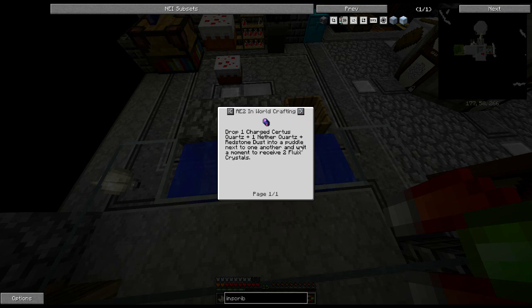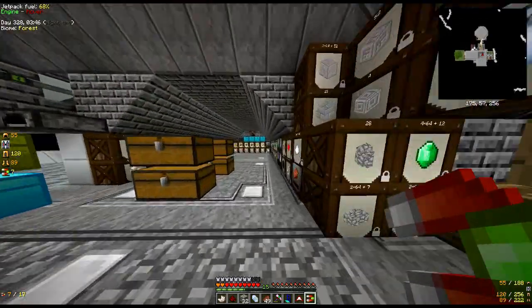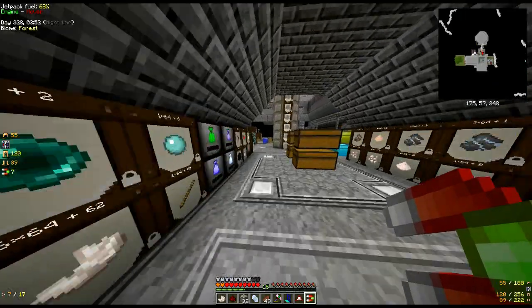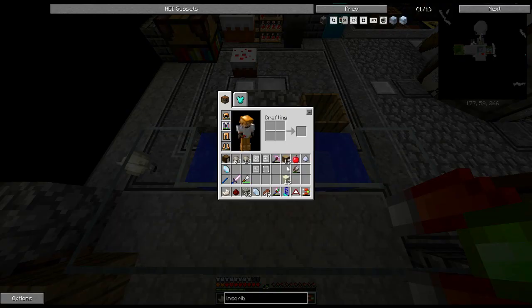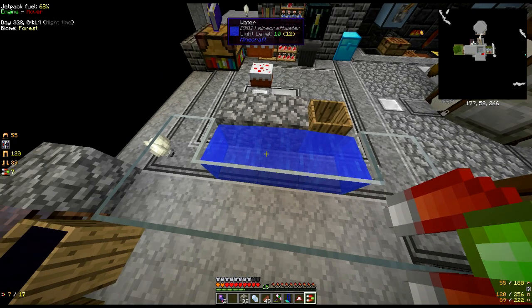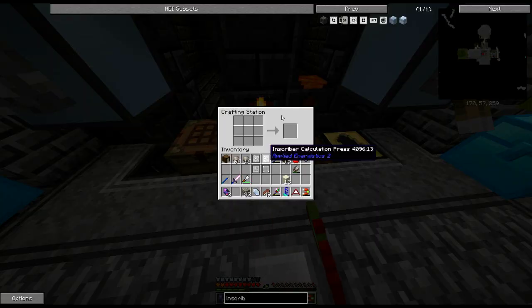So it needs to be a charged certus quartz - one of the charged ones. These are obviously a little bit rarer, but I'm pretty sure we can find a way of charging them up if needed. So that's the charged one, redstone, and nether quartz - and that gives us two flux crystals.